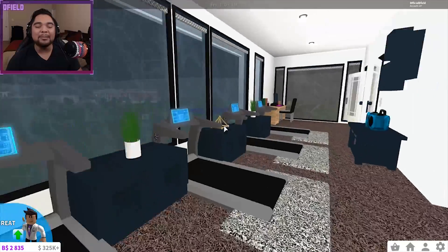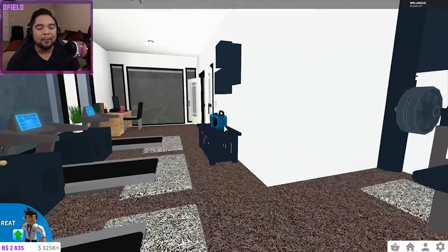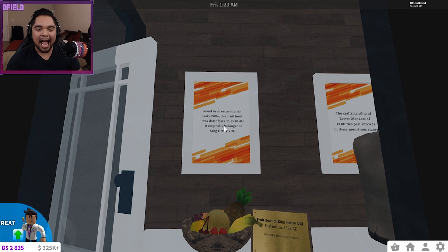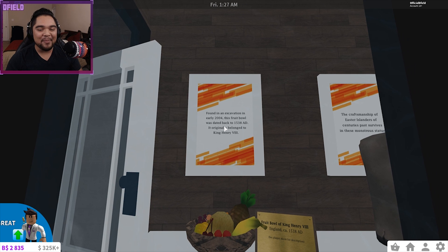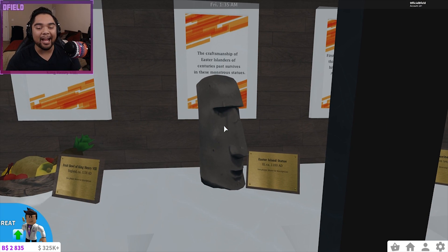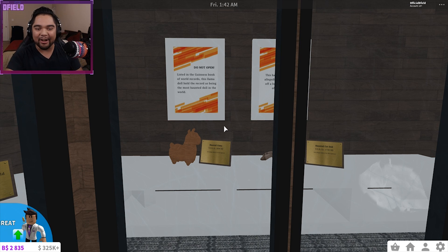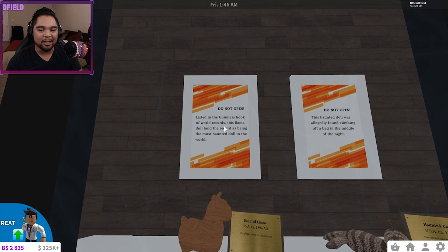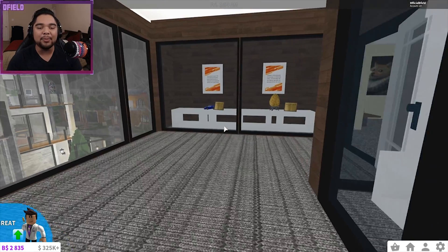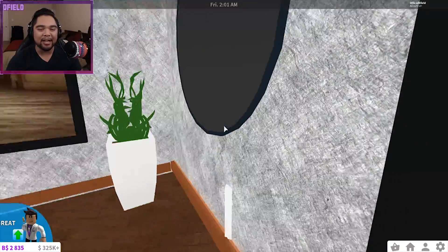The things just keep on coming up. Decorations everywhere — nothing in the room is blank. Over here you've got your prized galleries: 'Found in an excavation in early 2004, this fruit ball was dated back to 1538 AD, originally belonging to King Henry the 8th.' Custom artwork — all of these plaques and paintings, every single one of them custom, as if they're actual artifacts. And there's a haunted llama: 'Do not open — listed in the Guinness Book of World Records as the most haunted doll in the world.' Every single one of these items has something to do with history. All custom pictures — absolutely insane.